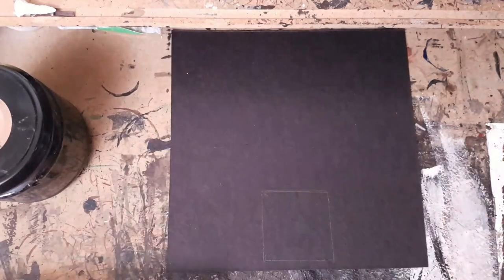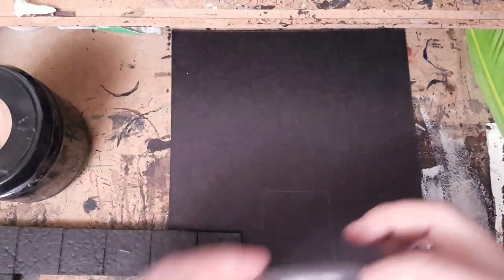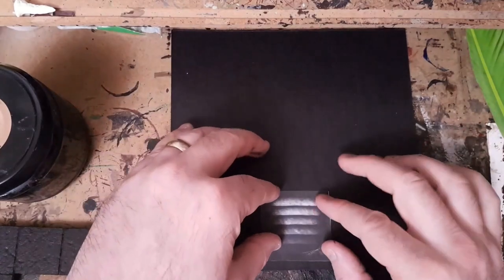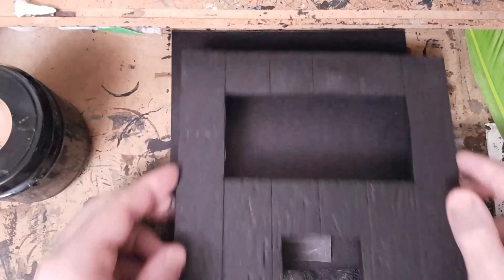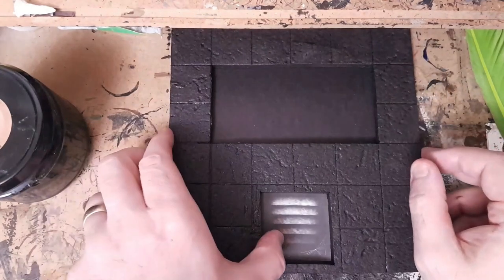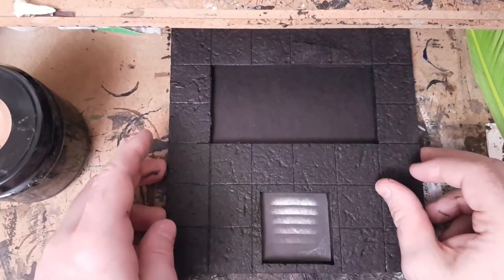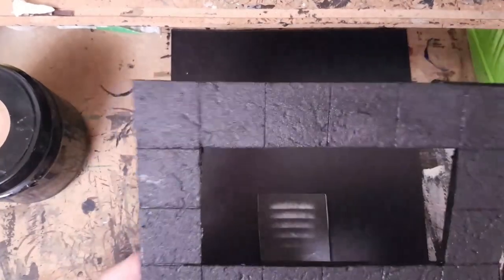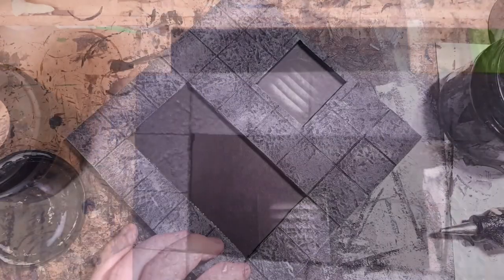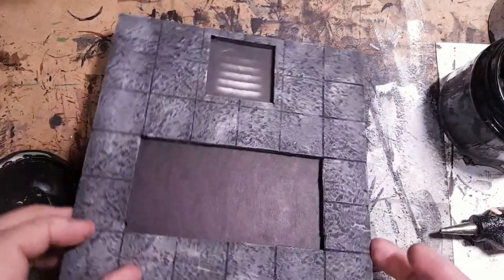I'm going to glue these stairs into place on the chipboard base. I'll draw around the piece to mark where to glue it — the stairs face this way because the tunnel goes in that direction. When I glue this on, that is how it will look — awesome. I'm going to glue that into place now and I've still got to paint this, which I won't do on camera.